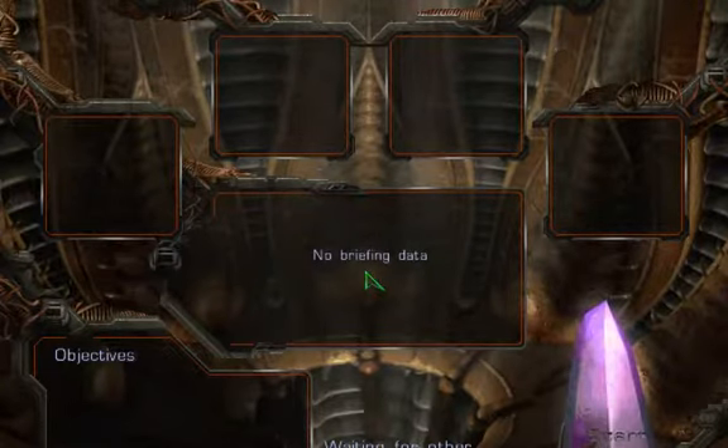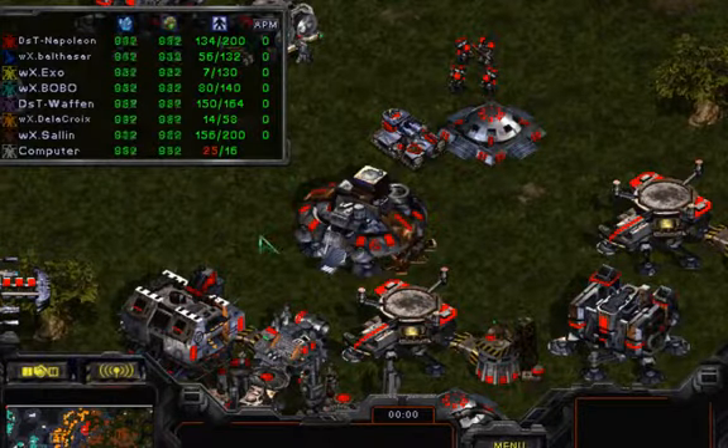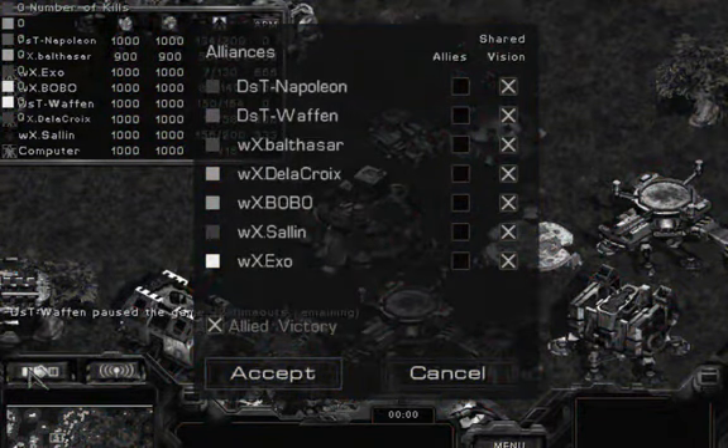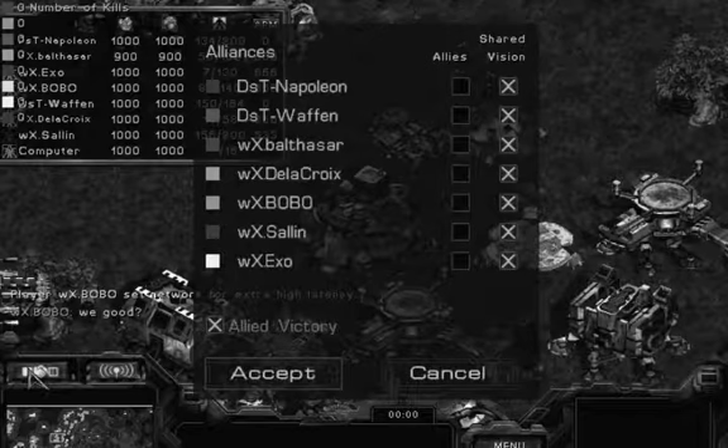We've got DST and WX going ahead and intermingling for this game. This is live, so I don't have complete info. We have Napoleon as Germany. It looks like Balthazar was Italy and EXO is Spain. So we have Napoleon, Balth, EXO, and the allied team. I believe Salen is Russia, and I don't know the rest yet.